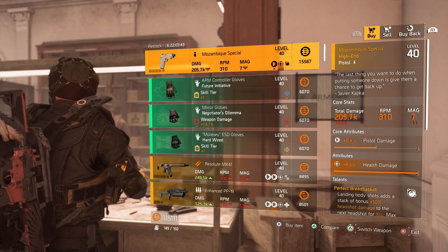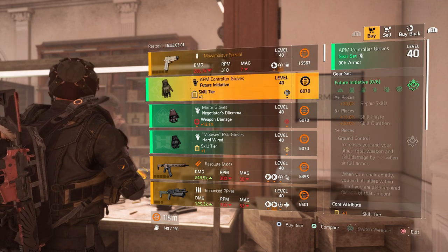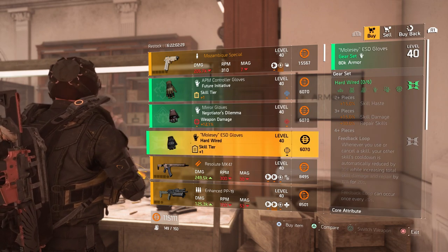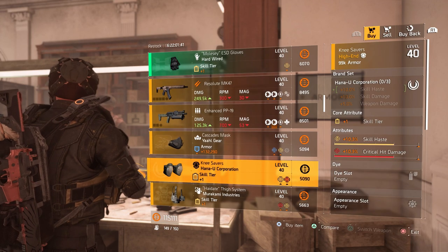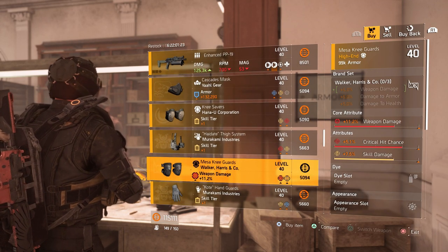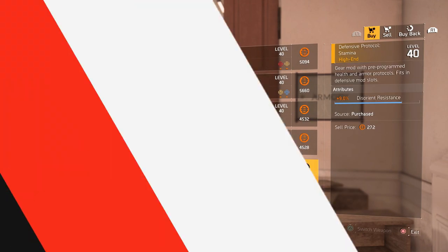Moving to the clan vendor and there's nothing special here either. He is selling the Mozambique Special, some Future Initiative gloves, Negotiators Dilemma gloves, Hardwire gloves, and if we move a bit further down we have a Yaahl mask that some people may be after, and then some Hana-U knee pads and Walker Harris knee pads that come with good rolls for builds that they work on. The final item worth showing here is a 9% disorient resistance mod.